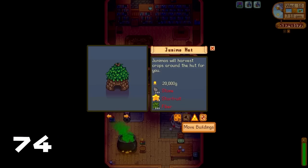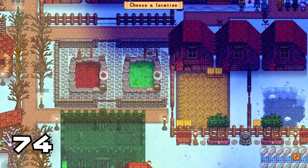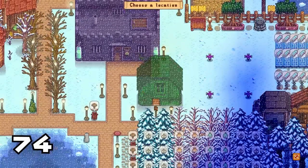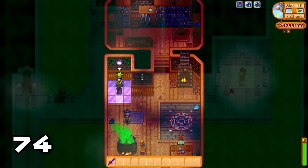If it's very late or very early and Robin isn't around but you really want to rearrange your farm, you can do just that using the magical terminal inside the Wizard's Tower. This is really handy if you need to rearrange your farm but don't want to wait around for Robin.